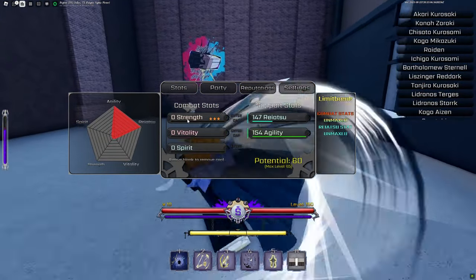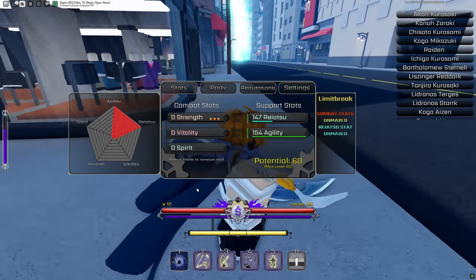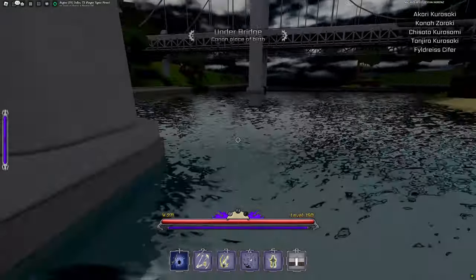Now you want to put 90% of all your stats into your vitality. I recommend at least 10 times that of your strength and spirit. Here I went 200 vitality and 31 strength, which is a little less than 10 times, but it'll do the trick.